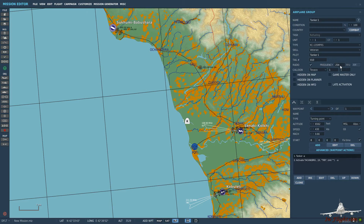So we want to make sure that radio is ticked and you can set the frequency to whatever you desire. We can set the call sign. If you have more than one tanker in your mission, it's quite handy to have different call signs. You have Texaco, Arco, and Shell, and we can change the numerical value as well - so we've got Texaco 1-1 at the minute.